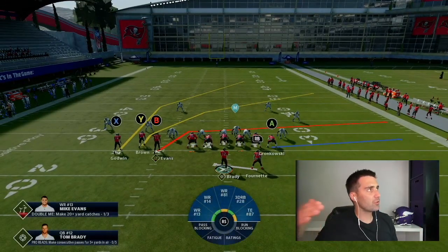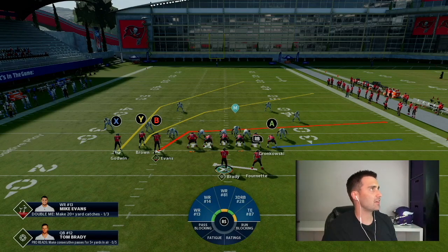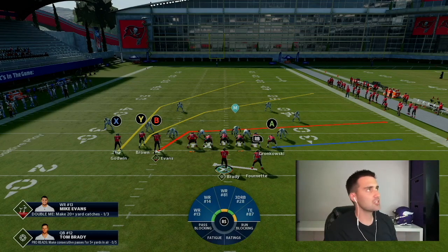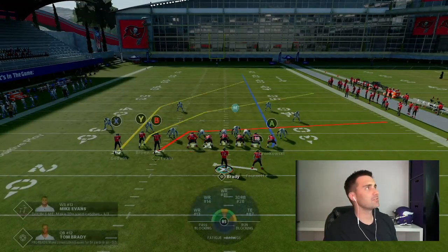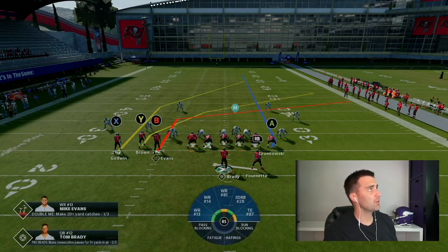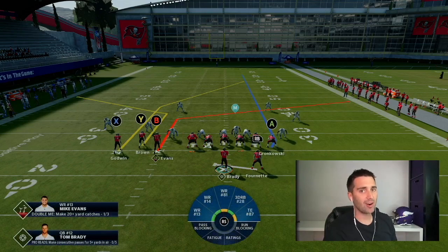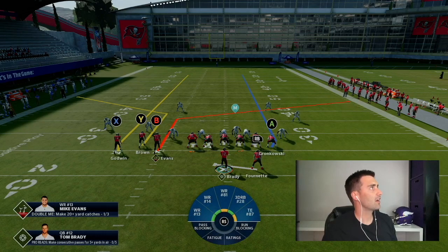We're on the right hash right now, so our Bunch is towards the wide side of the field. You can actually run this with the Bunch towards the wide side or the short side — it doesn't matter. We're going to set up this play very specifically to give us a one play touchdown. We're going to start with our tight end Gronk — you can put him on any route that doesn't go down the field, so I'm going to put him on a delay fade as a great bailout route. We're going to put Mike Evans, our B receiver, on a post route. We're going to put Y, Antonio Brown, on a corner route. And then we're going to put Chris Godwin on a fade route — it's very important he's on a fade, not a streak.